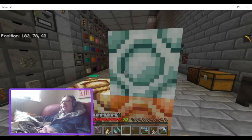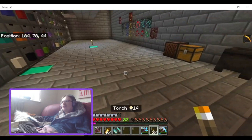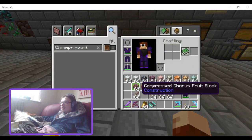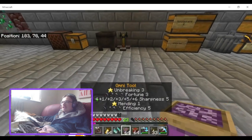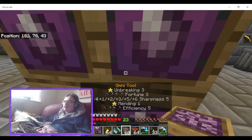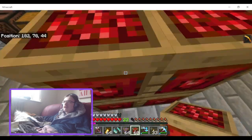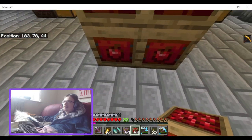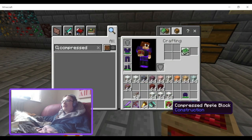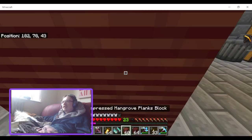I really like these textures — you might actually want to use glowstone in your builds now rather than having to change the base texture for it. This is compressed chorus fruit, and compressed apples — I like the top texture. I can definitely see these being used in a food stall.